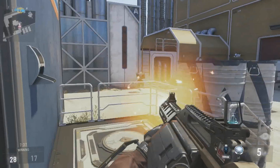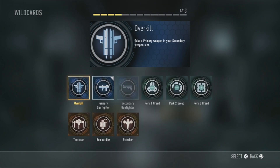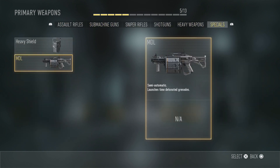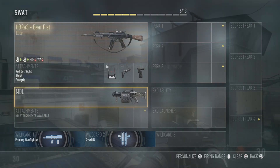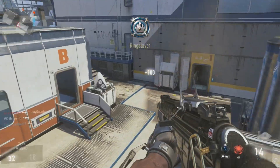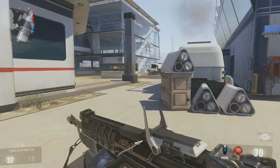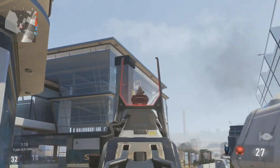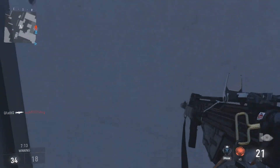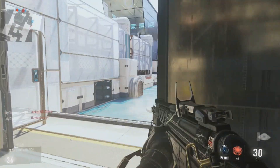Moving on to the second weapon — this class does have a second weapon. I went for the Wildcard Overkill and decided to stick with the MDL grenade launcher, which I found a very fun weapon to use when going for royalty camo on my main account. I just wanted to relive that memory of spamming grenades across the map, and it definitely worked out in my favor in a lot of different situations. I'd definitely advise you guys to use it as well.